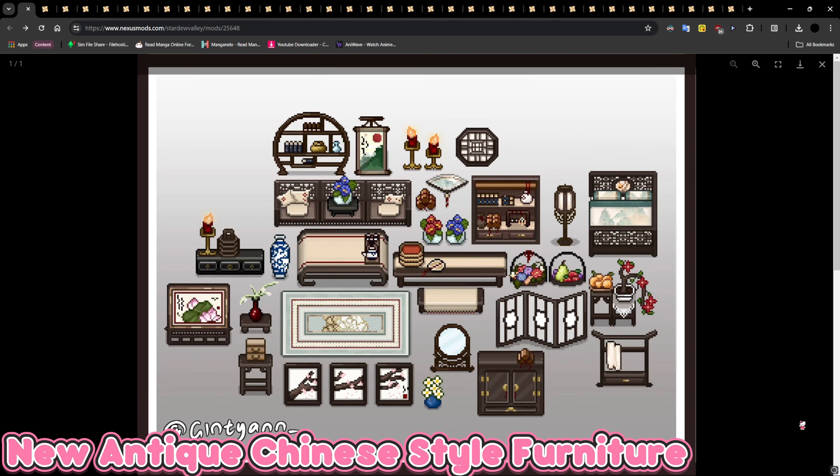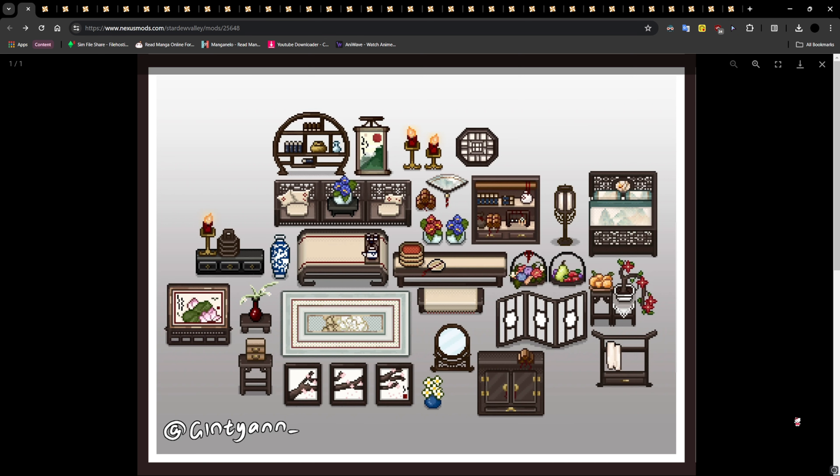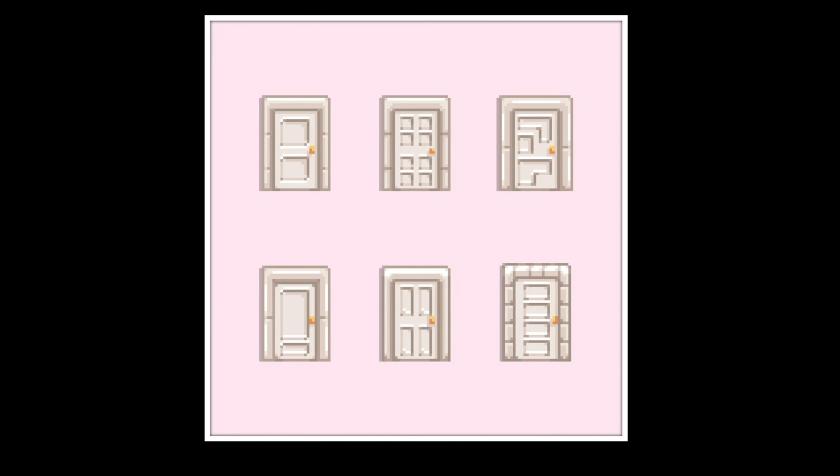The first one is called New Antique Style Chinese Furniture. I love it — look how beautiful the furniture looks. Someone out there would love this, I'm just gonna say that.